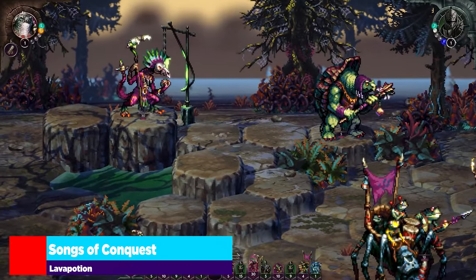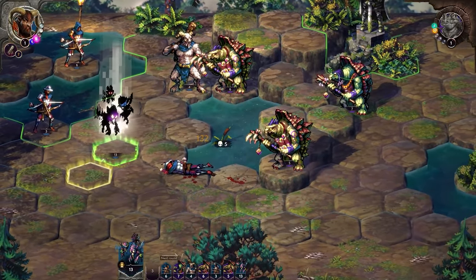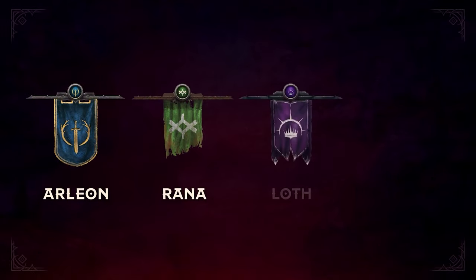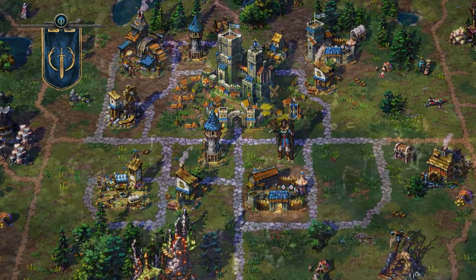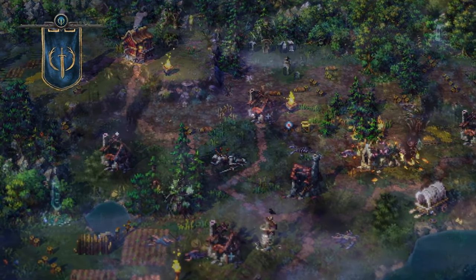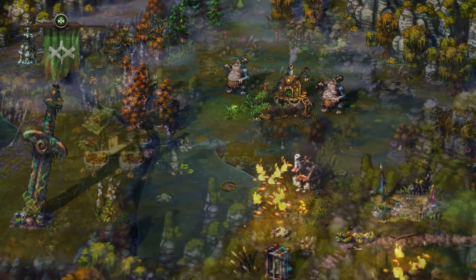Songs of Conquest tickles that nostalgia for games such as Age of Wonders and Heroes of Might and Magic, but inside Songs is a fair bit of complexity that goes under the radar. In this video today, I'm going to cover the wielder stats and how they contribute to your army, and then at the end we'll talk about unit stat lines such as melee and ranged offense and how they work in the game. Understanding all this is crucial to getting a better idea of not just how your wielder buffs up your army, but also your units and how they interact on the battlefield.